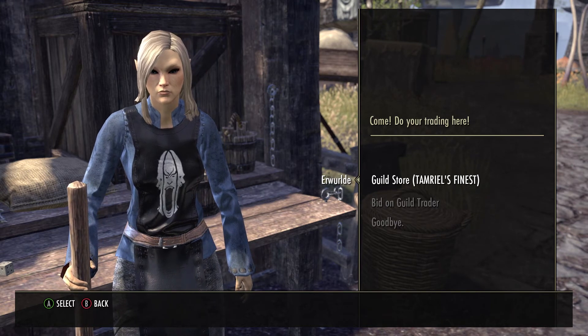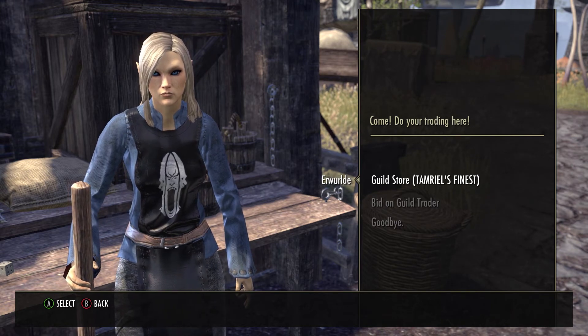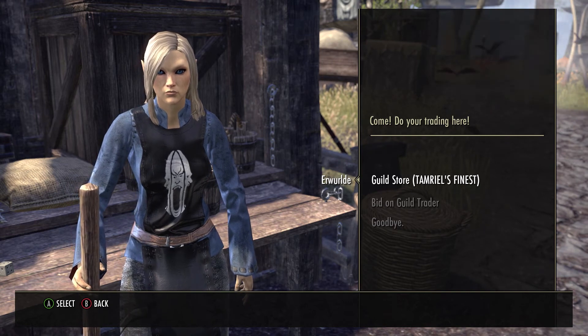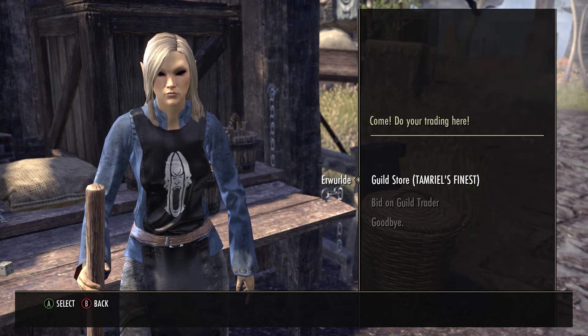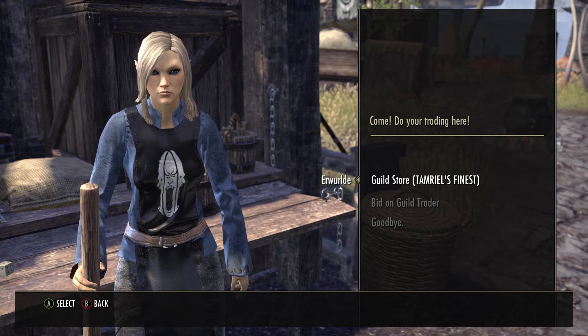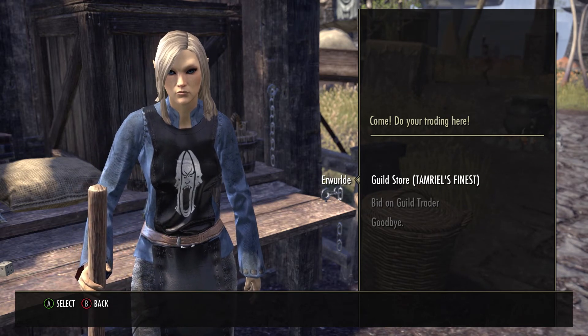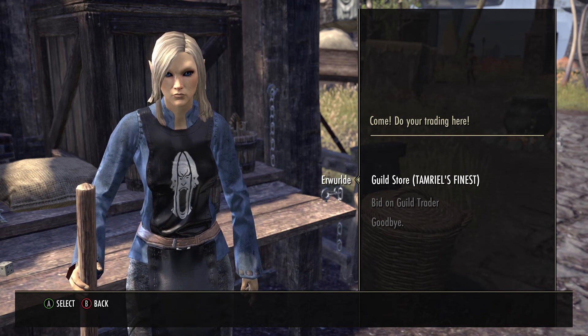The 150% potion is going anywhere from 39k to 44k. Now for my pick of the week — because people have been asking about the motifs and the Witch's Festival items — for the Daedra motifs, the two key ones I'm going to be taking a look at: